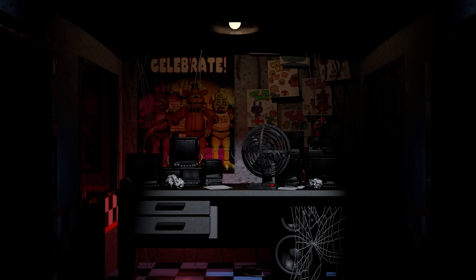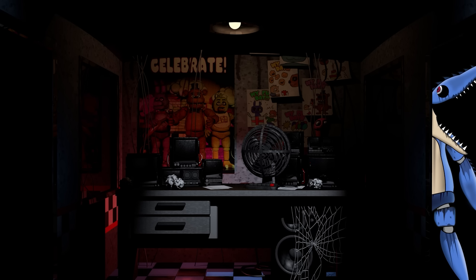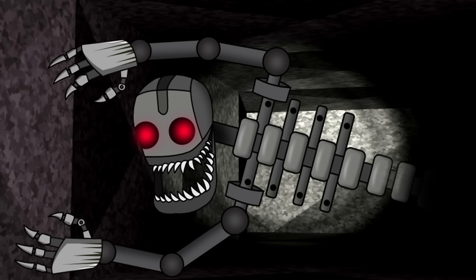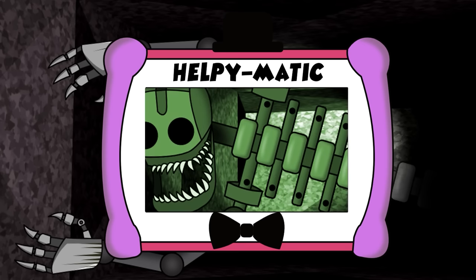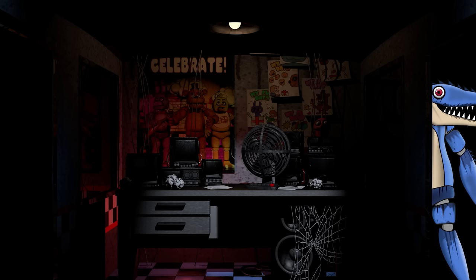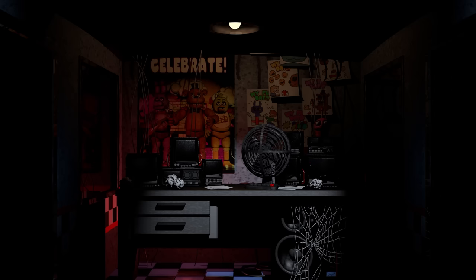Throughout the night, the player would need to keep an eye out for Murphy. As soon as they see them approach from the right hand door, they would need to close it immediately. Sometimes they would see Murphy, and other times they would see the endoskeleton. If Murphy's mouth was open but there was no endo, they would need to immediately check both air vents — in this instance, the endo would be able to detach from Murphy's body and crawl through the vents. When the player sees the endoskeleton, they would need to use the Helpymatic x-ray scan to stun them and cause them to retreat. Now that Murphy had the ability to separate and become two entities, the player was really dealing with five characters rather than four. If they got overwhelmed, they'd be greeted with a classic jump scare.